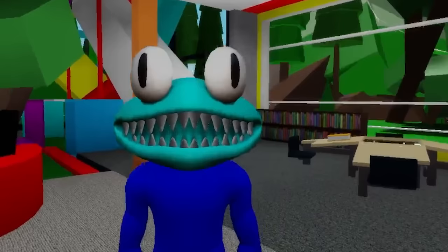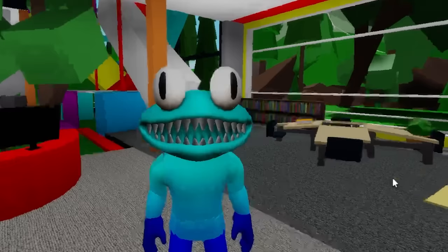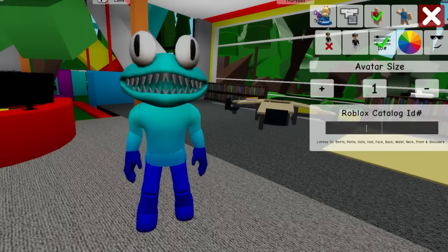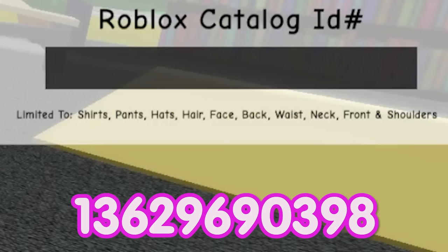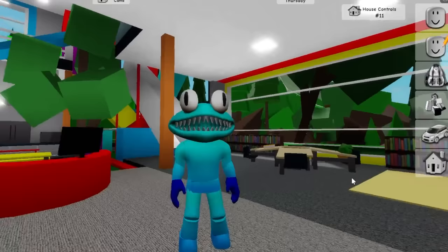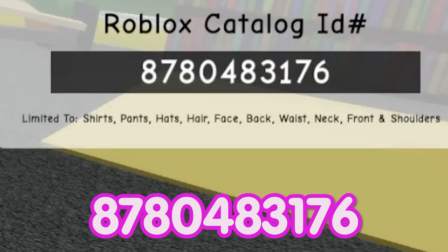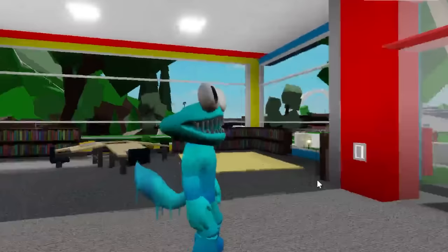I personally liked the first one so let's deselect this one and put back the other — I think it looks much better. Then let's write ID code 13629679353 to get this Rainbow Friends 2 cyan shirt, followed by code 13629690398 to place the matching cyan pants on our character. We also need to go to the color palette and adjust our skin color, and then introduce one more code by writing 8780483176 to get this cool fox tail.